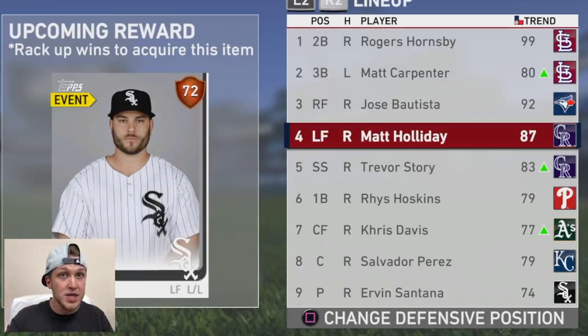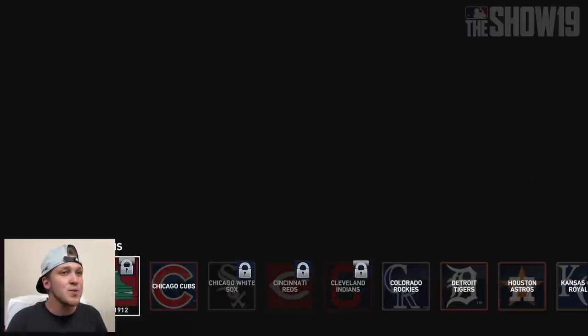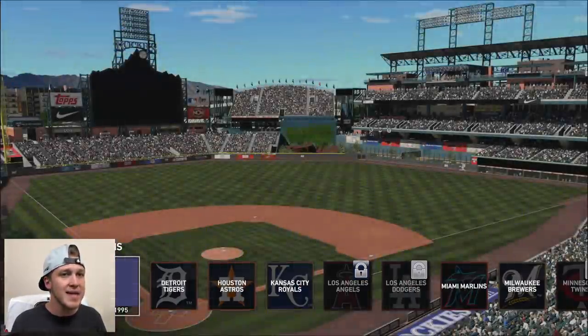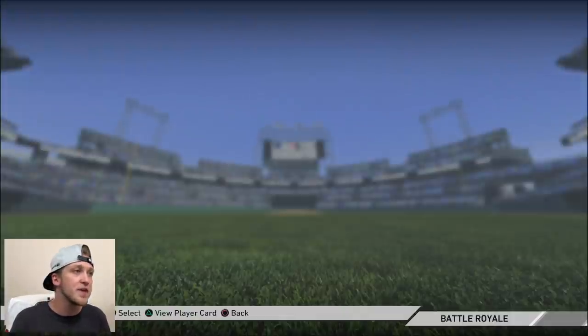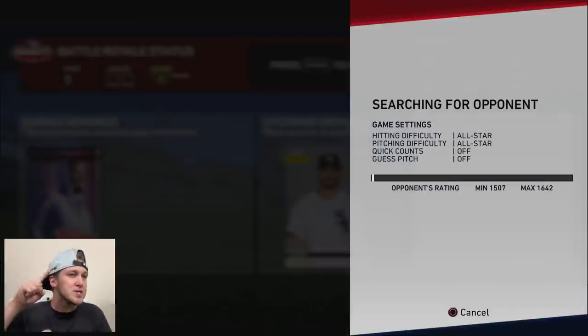In the comment section down below, let me know which kind of draft you want to see next — highest contact, vision, speed, whatever you guys want. There are so many plans for MLB The Show 19 and I cannot wait. We might play one or two games today depending on how the first game goes. Since we're going with the power draft, we have to play at Coors Field. Hopefully this guy doesn't have a good team because I want to mash in the first BR game.